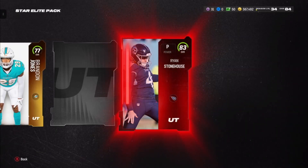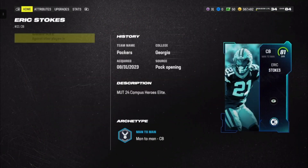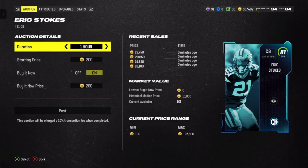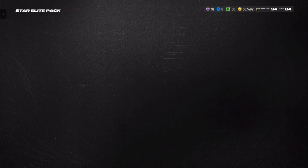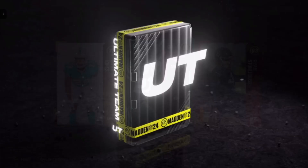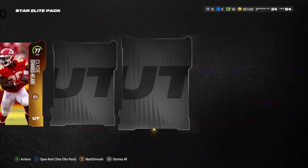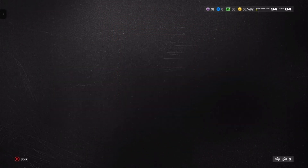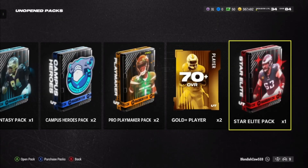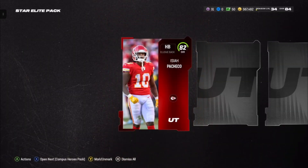We also get a Gold Elite punter 83, and another one. This 81 overall Stokes card is ridiculous — it's got like 87 speed, 87 accel, which is why it's going for 20,000. We get 81 Jim Phillips, and then an 82 Isaiah Pacheco out of the last Star Elite pack.